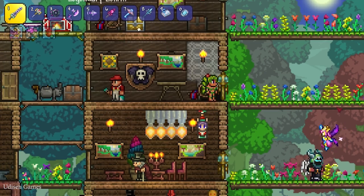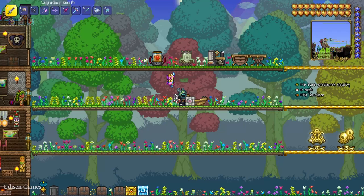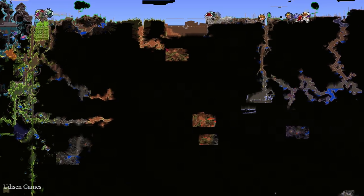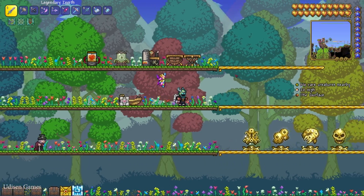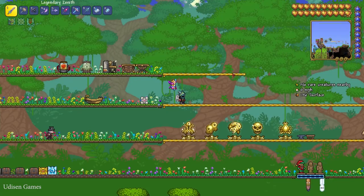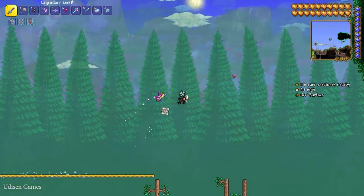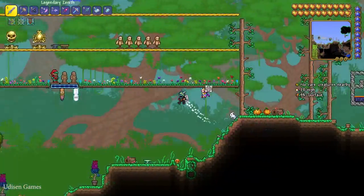How can you obtain all this stuff? First, you must go into the underground world and kill the Wall of Flesh boss. How to kill this boss, I already showed in a previous video — it is very fun and very informative. I also show you a bomb and TNT strategy, which is extremely efficient against the Wall of Flesh.